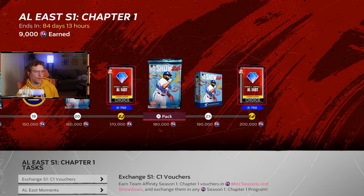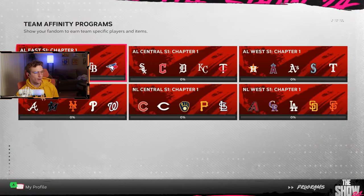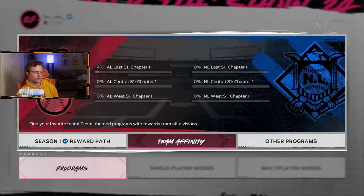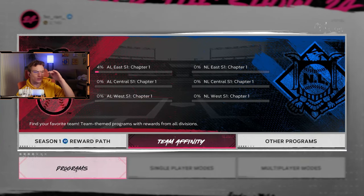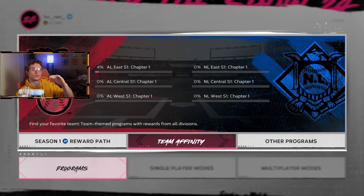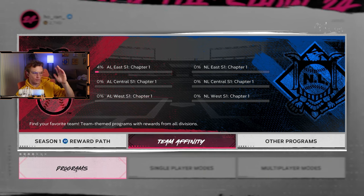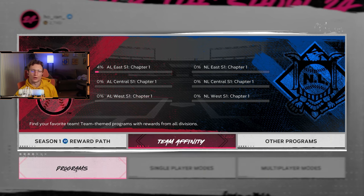Completing those missions will progress you along the XP path and get you better cards. As you get those cards, add them to your collection. The core loop is simple: do moments, add players to your squad, play conquest, get the missions done in conquest, and play against the CPU on whatever difficulty you want to finish the remaining missions.